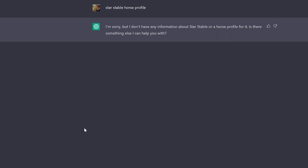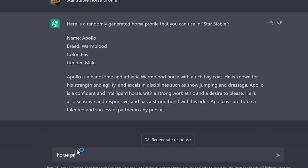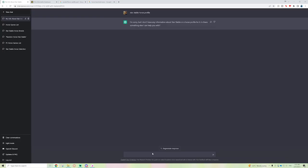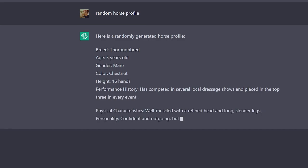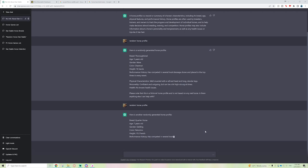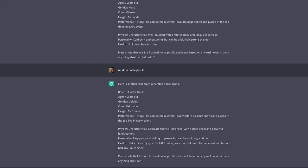Maybe if you guys figure out how to get it to work consistently you can let everyone know in the comments. What if we just type in 'horse profile' — Bella, Thoroughbred, chestnut, female. It's exactly the same as 'Star Stable horse profile,' so I honestly don't think it's taking Star Stable into consideration. But if we do 'random horse profile' in this chat — there we go! It even gives us age and height, and a performance history! That's kind of really cool. Let me do it again — Quarter Horse, seven years old, gelding, palomino. Unfortunately no name this time, but it's a little mix and match.